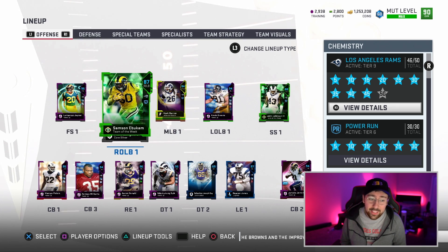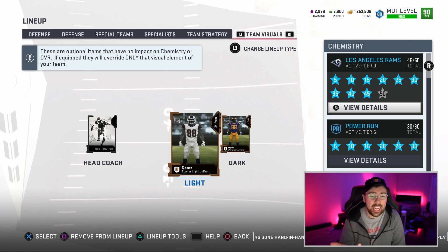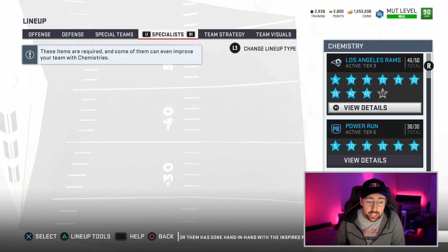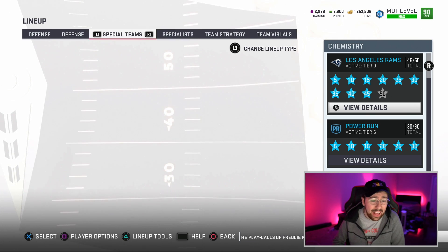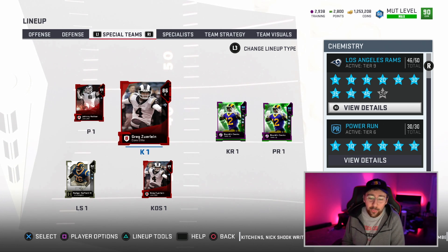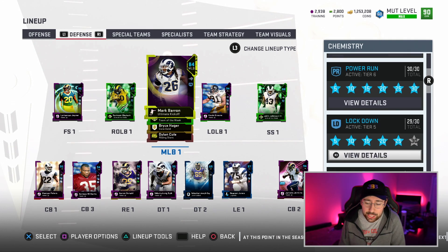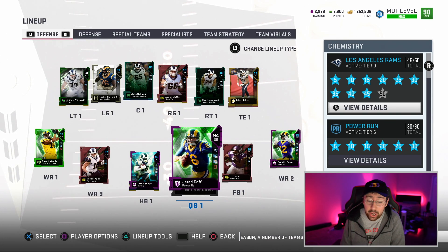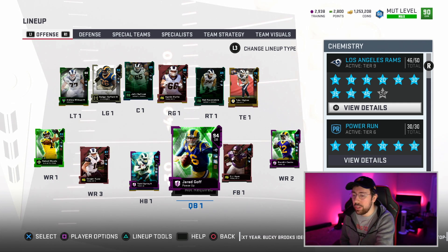For jerseys, obviously we have the Rams jerseys. Under specialists, Todd Gurley as the third-down back and power halfback. Special teams: we've got Johnny Hecker and Greg Zuerlein. It's the all-Rams team with no mess-ups. If we can get a couple of these chemistry tiers up a little bit more, this team will be even better. Let me know in the comments how I can get this chemistry higher.